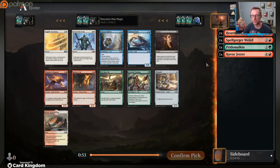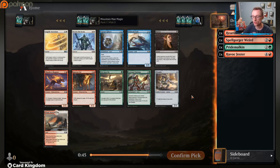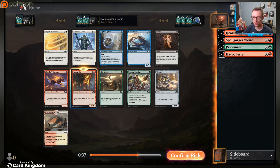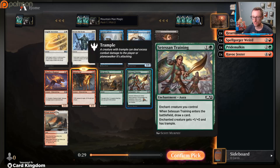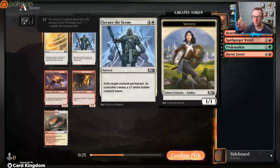Even though I kind of want to be in the blue-red deck, I feel like Pride Malkin has just really overperformed for me. Who knows, maybe green will just be a bit more open than blue. Capture Spheres there, Angelic Ascension is a fantastic answer for Ugin but we're not going to run into him. Chandra's Magma or Igneous Cur - I think I like the Cur just a bit more because you can pump it, even though Magma does help start pinging stuff.